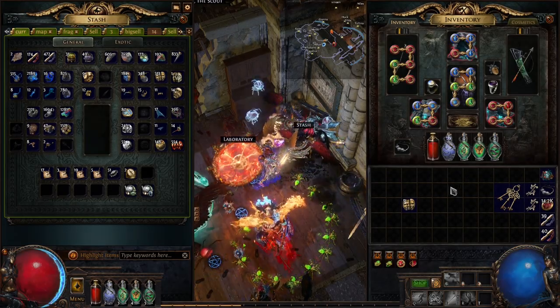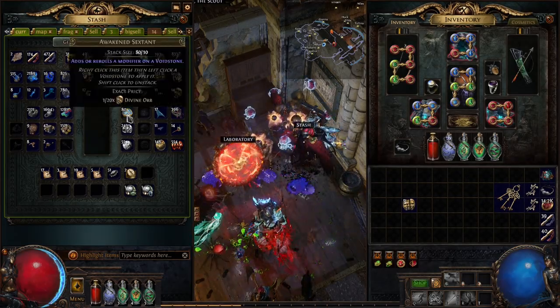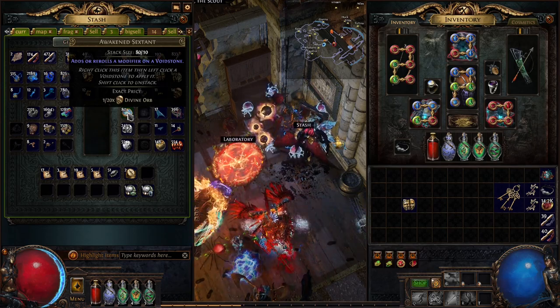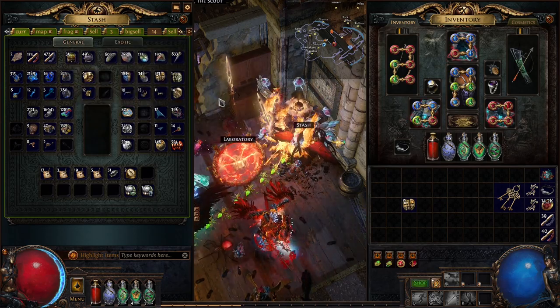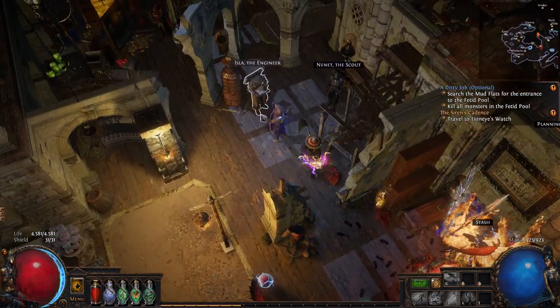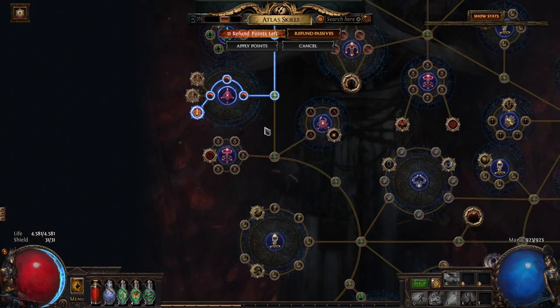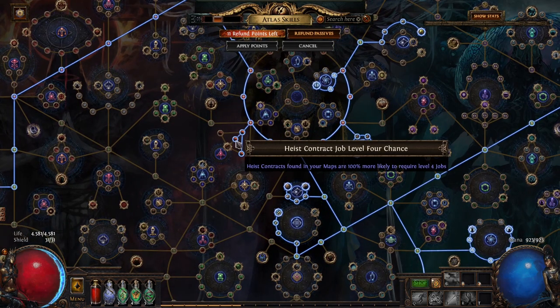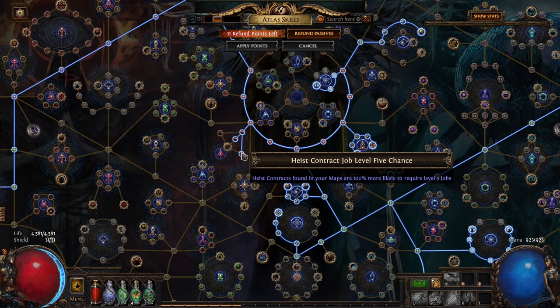We are ready for our big project: farming awakened sextants, which go for around 5 chaos a piece at the moment. I think I min-maxed it a little bit. First I'll show you the adaptations I put on my atlas — I took heist contract job level 4 and 5 chance, so we get more contracts.